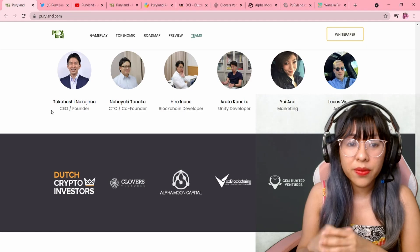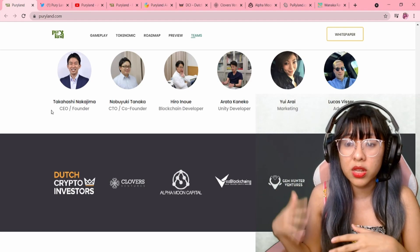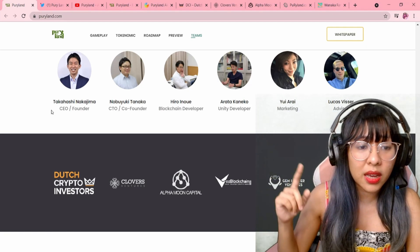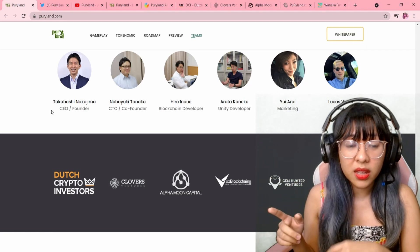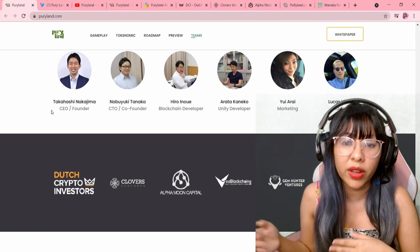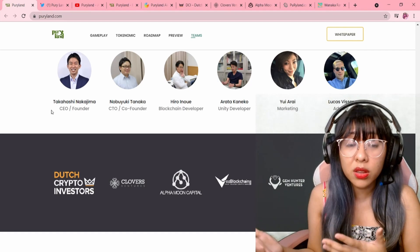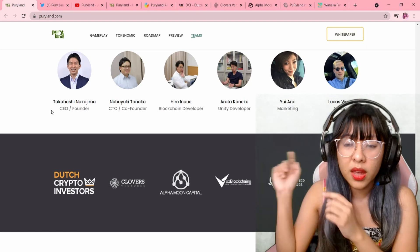They can't prove us wrong — they could update the site and share social media accounts of these people, but they should not be new accounts. They should be months or years old. Second, an AMA where they showed their faces and actually engaged with the community would prove that this person, Takahashi Nakajima, CEO and founder, is really the person they say he is on this profile. They can just update this after seeing this video.